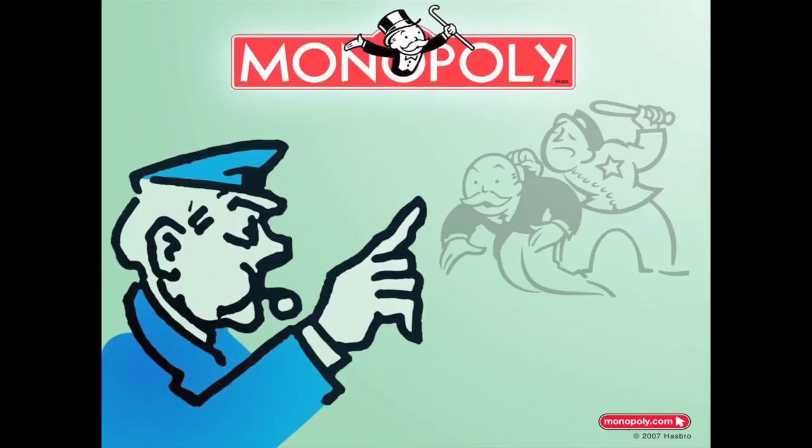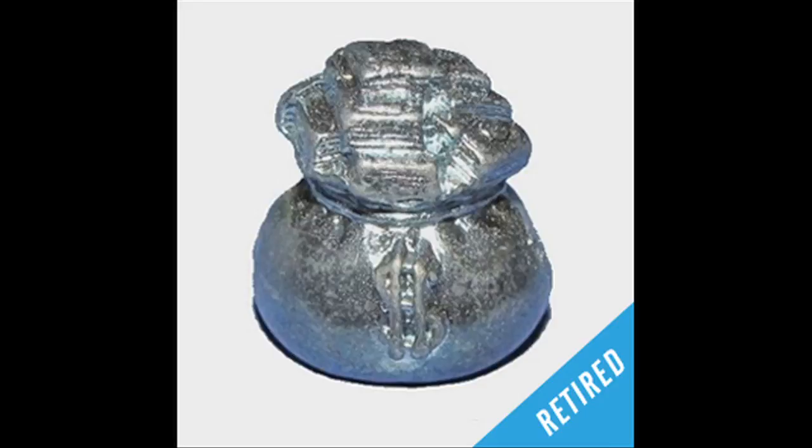From 1999 until present: the Sack of Money. The Sack of Money became the first new token added in over 40 years in 1999. It beat out the piggy bank with 20% of the vote, and the biplane with 29% of the vote. In this vote by Hasbro, it joined the elite ranks by securing 51% of the vote of 1.5 million people. Unfortunately for the Sack of Money, it was retired less than a decade after it was introduced.